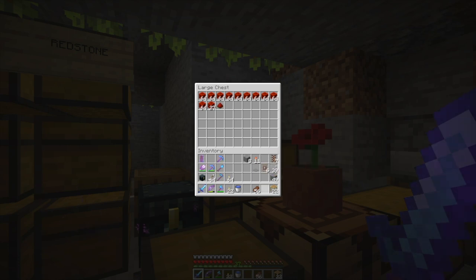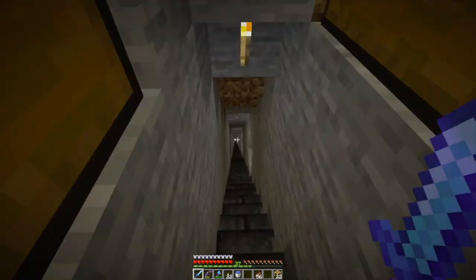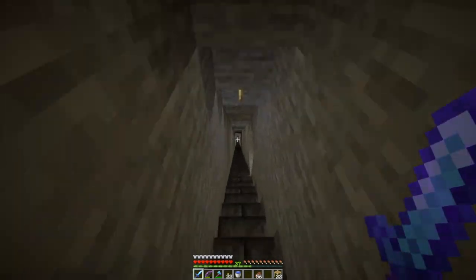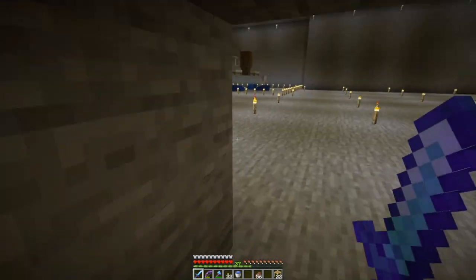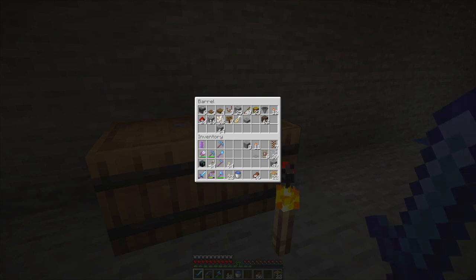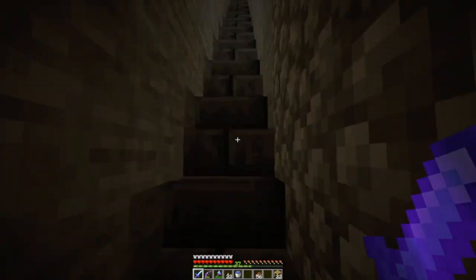And then I need some levers. I have some downstairs, I think. If not, I can get some. We're gonna need bricks, we're gonna need blocks. And daylight. Make sure I've got a stack of levers down here — I do not! I need a stack of levers. I've got some redstone torches here. Let's go make some levers — that's easy enough. I have plenty of cobblestone.